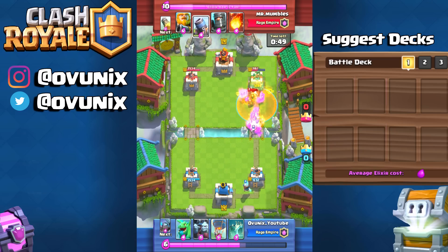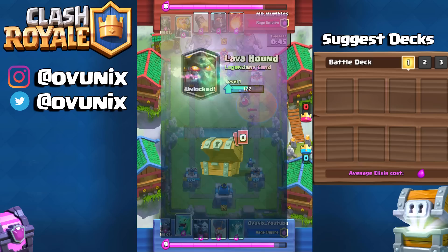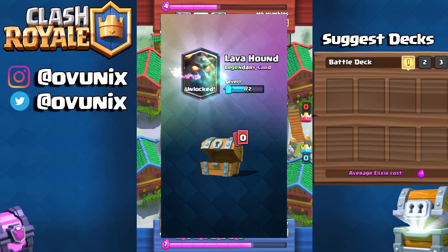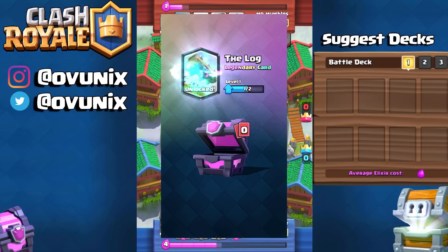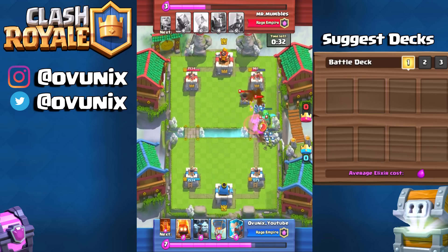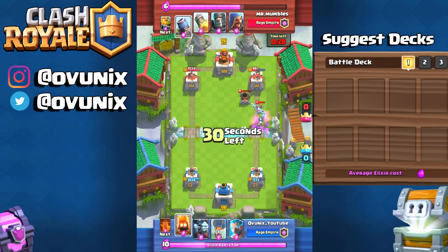I'll show you a screenshot of my other account with my Lava Hound on it — that was actually my third free-to-play legendary. I also got a Graveyard from my Crown Chest. Anyway guys, that was a short description on how to get your very first free legendary card inside of Clash Royale.